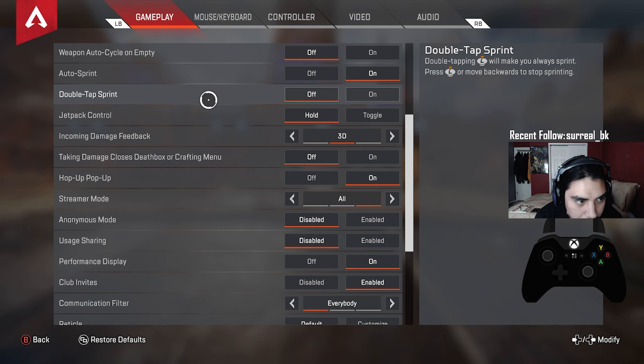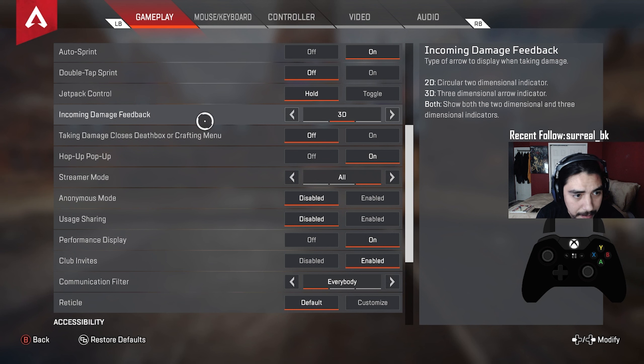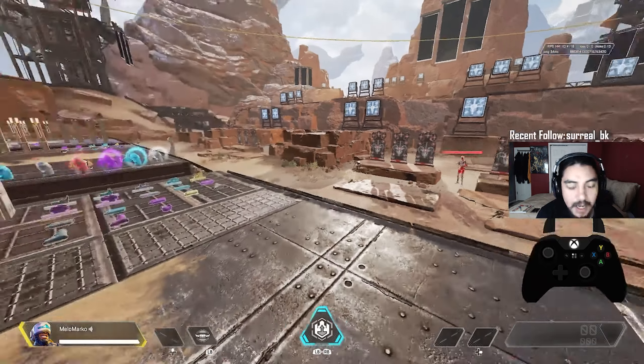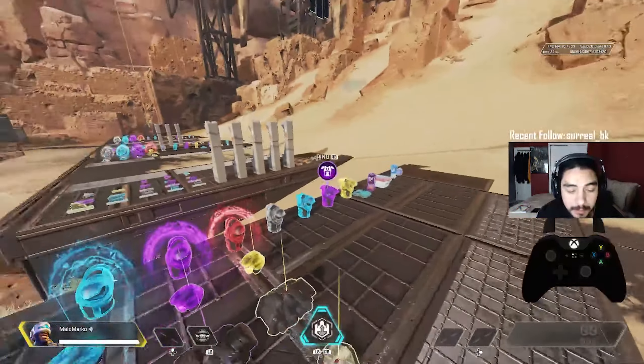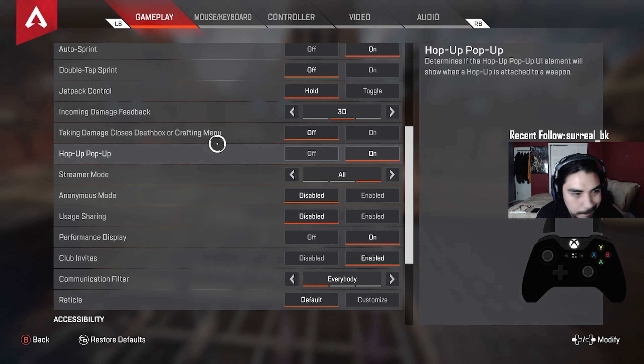Jetpack control set to hold. Incoming damage feedback on 3D — I've seen some people use 2D, but I keep it on 3D. Taking damage closes death box or crafting menu: I suggest having this off. This is extremely important — you do not want the death box to close on you when you're taking damage.